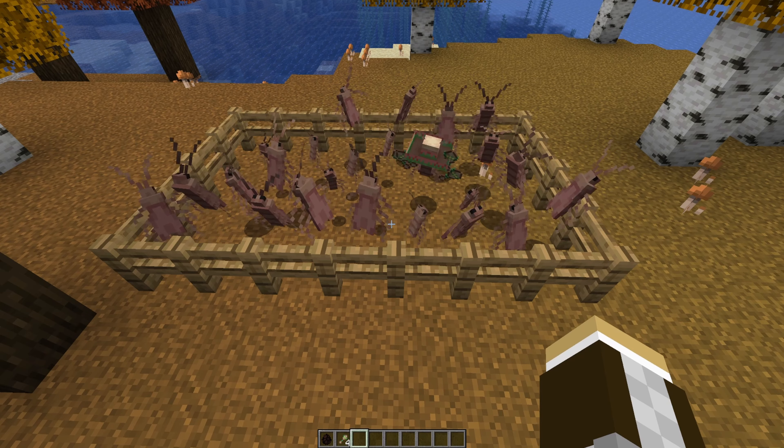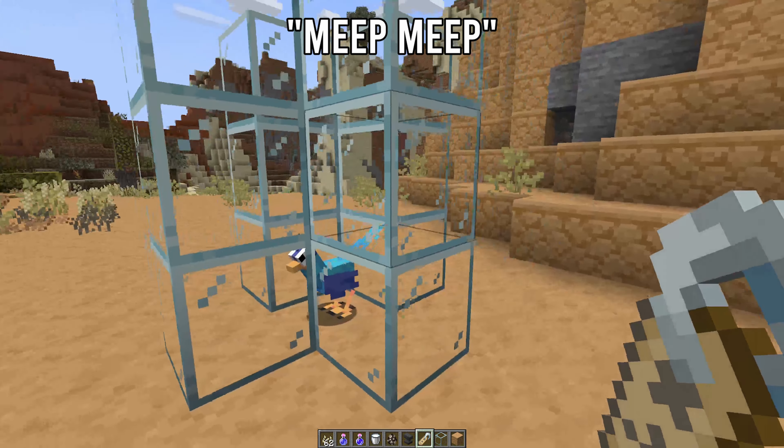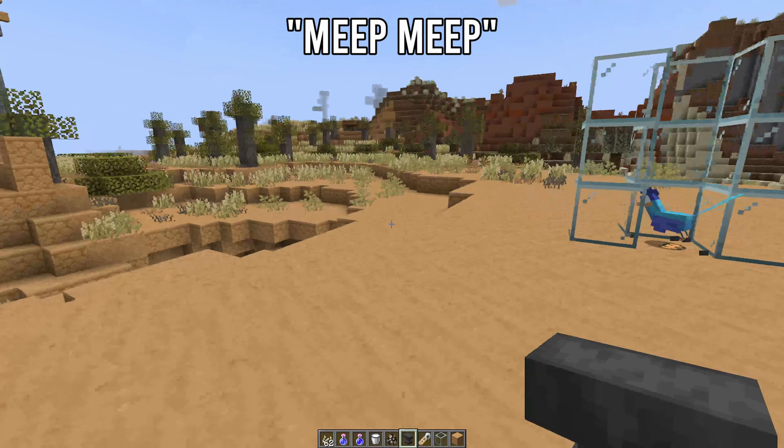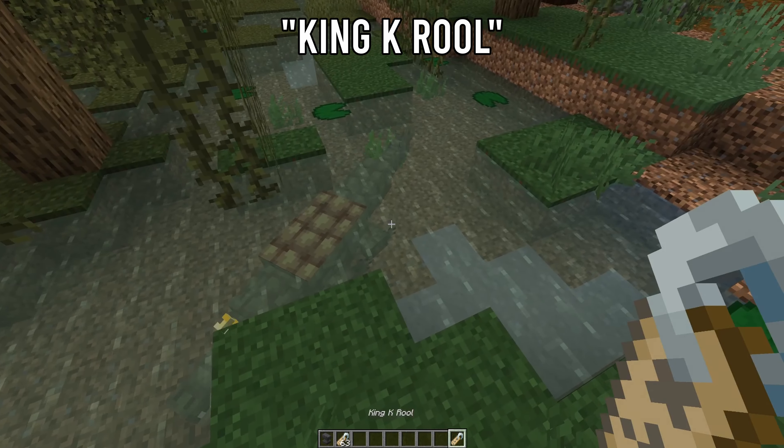First, if you name a roadrunner 'Meep Meep' it'll change the skin to a roadrunner from Looney Tunes, make it run a lot faster, add a little smoke trail behind it, and give it the meep meep sound effect. Naming a crocodile 'King K. Rool' will give it a crown in reference to Donkey Kong.